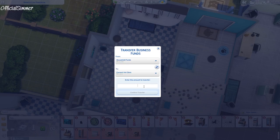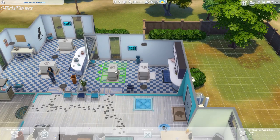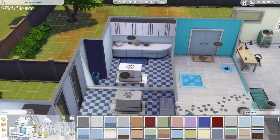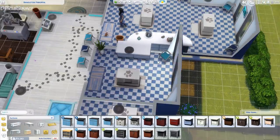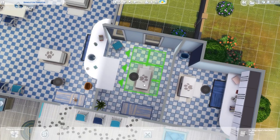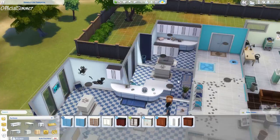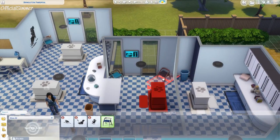I wanted everything to look the same but slightly different per room. Originally I was going to have two rooms with two tables each, but we ended up having three rooms — two tables in one bigger room, which I like to think is where Aria and Jasmine work together. Then we have two other rooms as well. We actually have two staff members, so four vets in total on the premises, though we may not need all four at once since I can assign others to crafting tables and such.